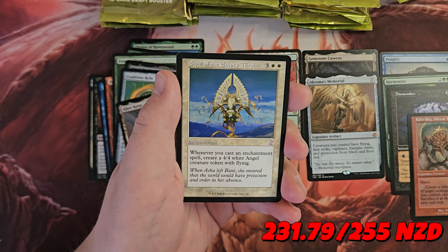Rift Marked Knight, Arc Blade, Wheel of Fate — okay, so we did find another Mythic. Monastery Swiftspear — classic — and a Stone Cloaker. Wipe Away, Premature Burial, Sengir Nosferatu, and a Containment Priest.